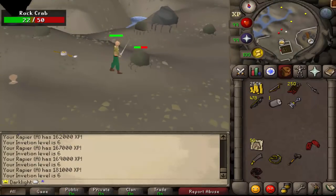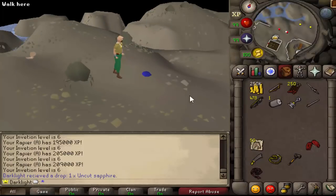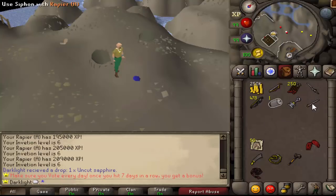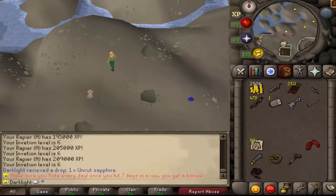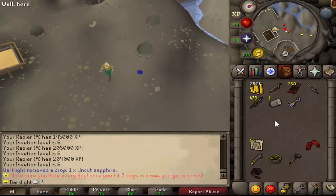Once your weapon is at level 10, you have two options. You can disassemble it, which gives you full experience — exact experience rates aren't worked out yet. Or if you want to keep the weapon — obviously you don't want to just disassemble a rapier — you can use a siphon on it for half the experience. If you want the cheapest approach, use a crystal bow, abyssal whip, or master wand and just disassemble those. Keep in mind: lower tier items give less experience, so it may be better to use your rapier, kill bosses, and siphon it.